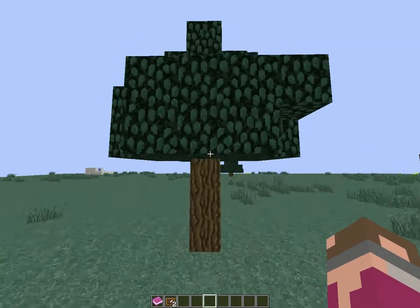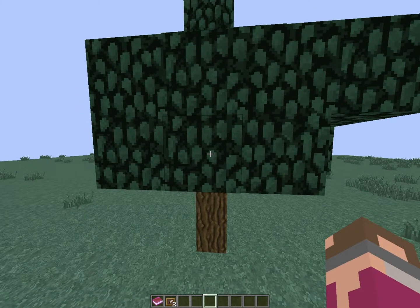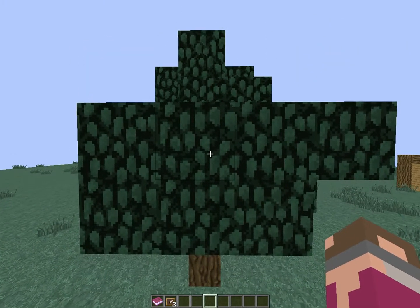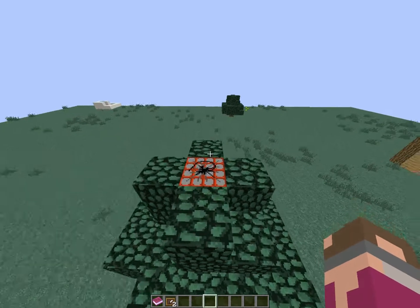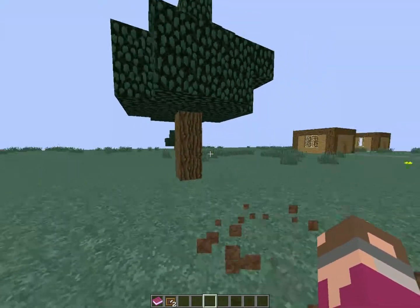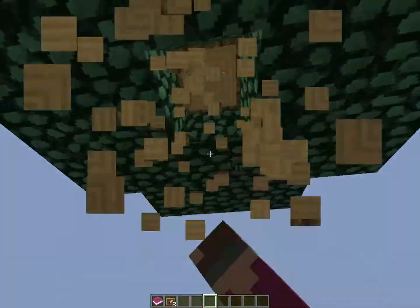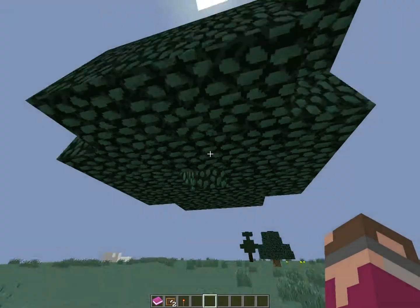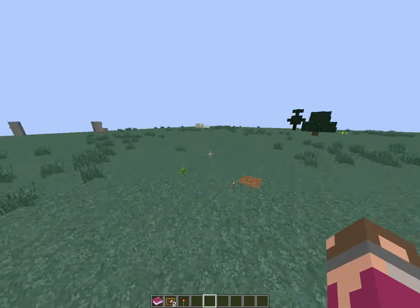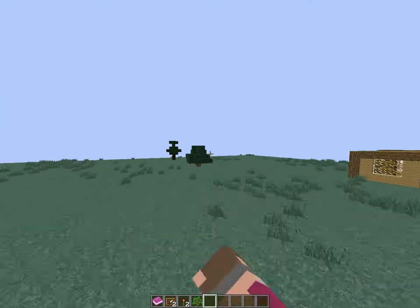You need three oak logs, one redstone torch, a block, and TNT. So they go mining, they go chopping down some trees, and then boom — it explodes. Nothing happens to the terrain, and then yeah.